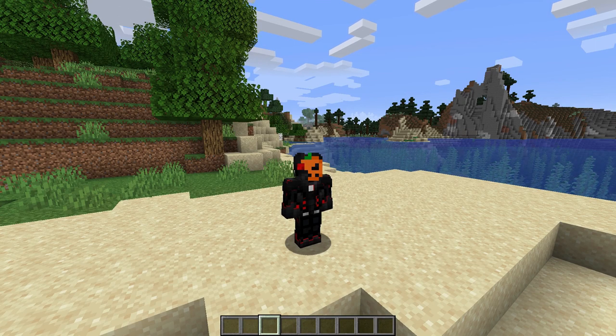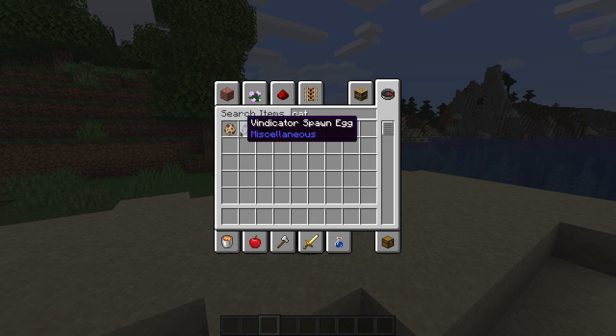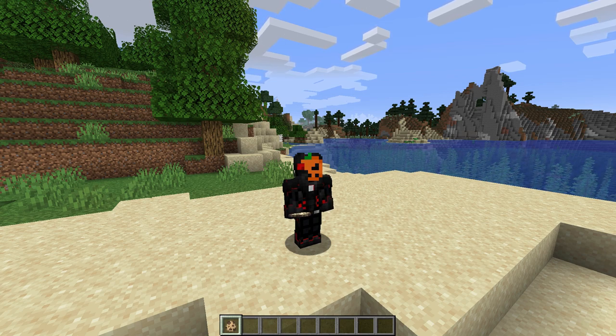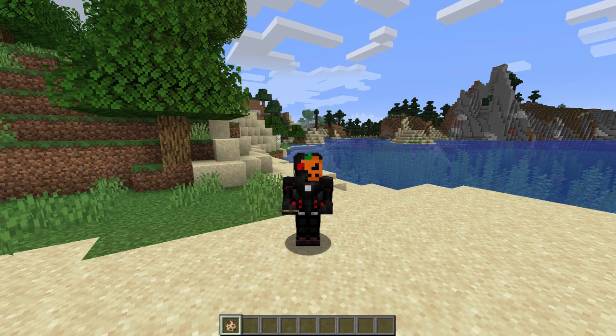Here's something interesting that I'm happy to finally see. The next thing we're going to talk about are cats. Before, you had the ocelot that you found in jungle biomes. From my understanding, the cat that you find in jungles now are stray cats which can be tamed, and they have added several new cat skins.